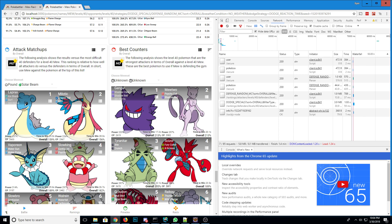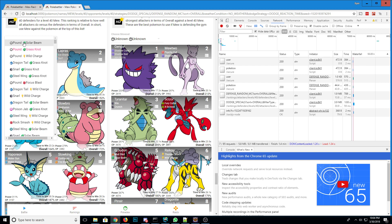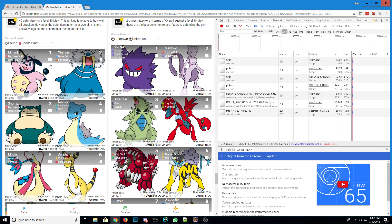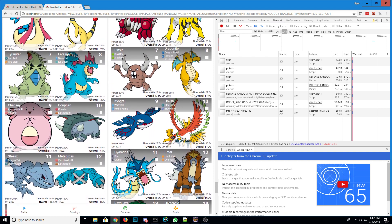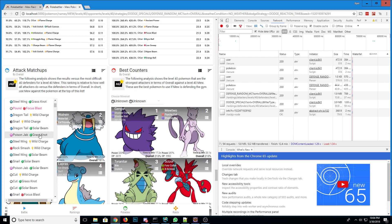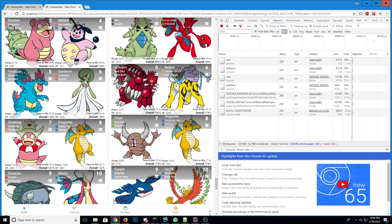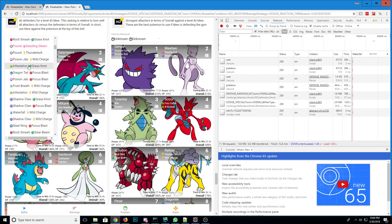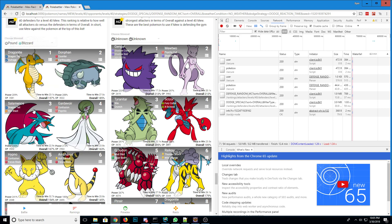Pound Solar Beam is good against Lapras, Milktank, and Vaporeon. Grass Knot is very similar — good against the generic good Water Pokemon. You have Focus Blast for Chansey and Blissey. Dazzling Gleam is okay against Dragonite, Hypno if anyone is silly enough, and Salamence as well. Overheat is great against Metagross. Blizzard is great against Dragonite.